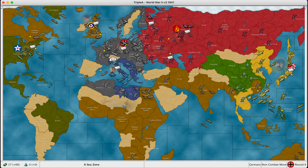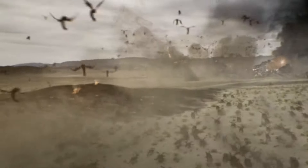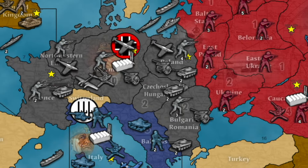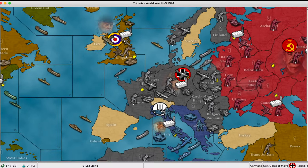Germany is arguably the most difficult nation to play. You are encircled by the Allies, and you must defend from land, sea, and air. Your number one strength is early game rush capability. You start off with a lot of units and good money, but each round that passes, the Allies gradually gain more money than you. So your sole strategy is to knock out one Ally as quickly as possible — 99% of the time, as Germany, you simply bull rush the USSR.